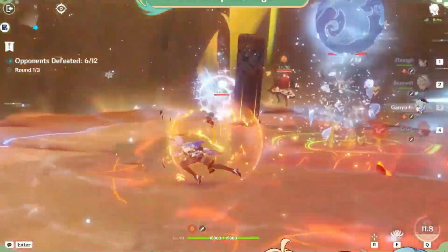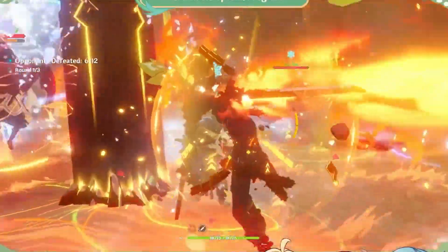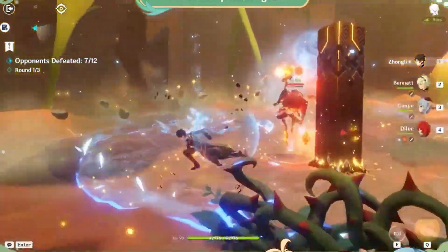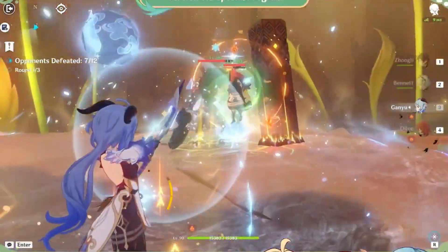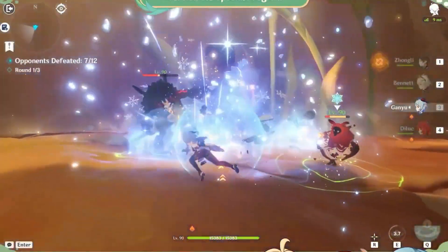Each exploration consists of three combat rounds. If the team compositions are varied enough, then a stackable buff will be activated. Each exploration has different challenges. This will be a great chance for players to test out different character combinations.